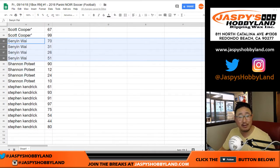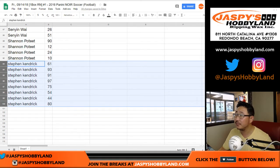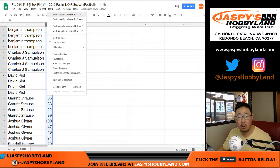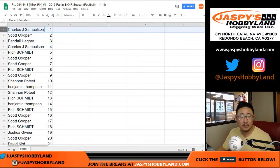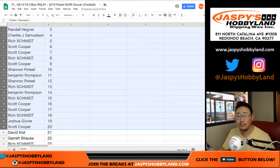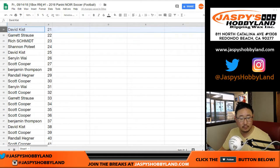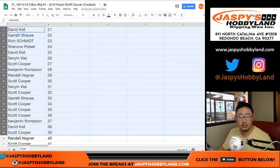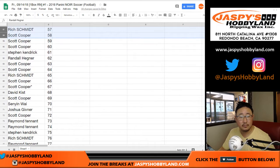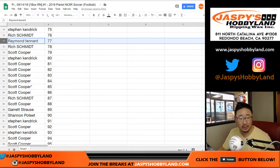Senyin, who bought the very first spot, waited very patiently for this — good luck to you. Shannon and Steven. Now let's order these numerically by column B. There you go — everything ordered numerically. No one's going to trade, right? We can just rock and roll into this.